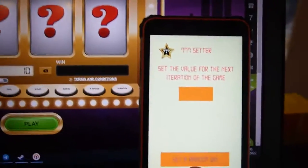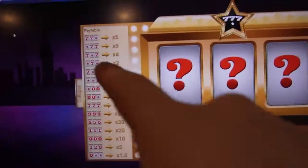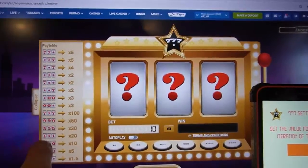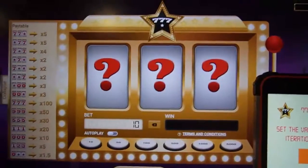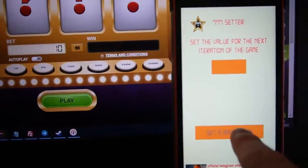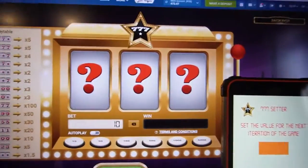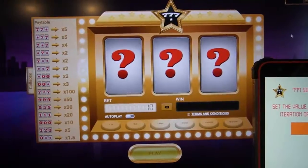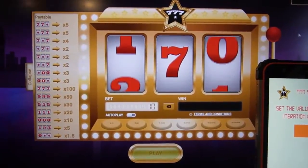In this game, this sets the random win number — double seven, triple seven, triple five, triple one, zero, and others like one, two, three. I set it and I show how it works. I set random, okay, now we can play.